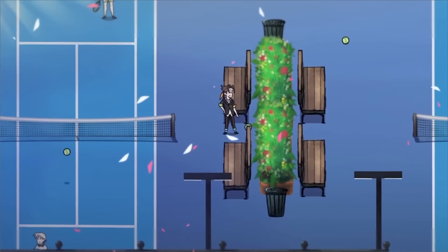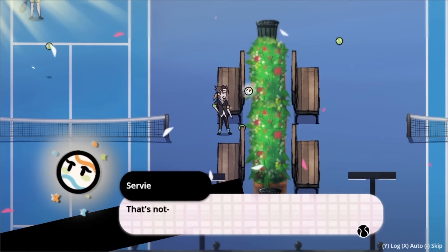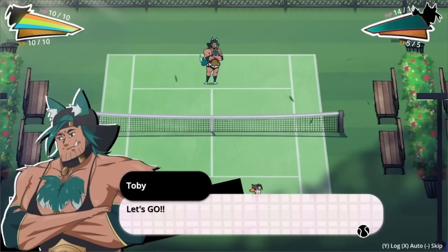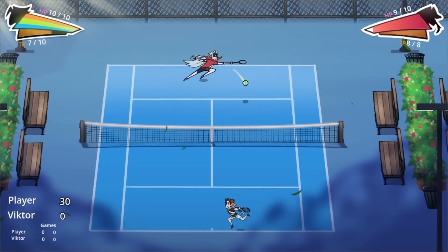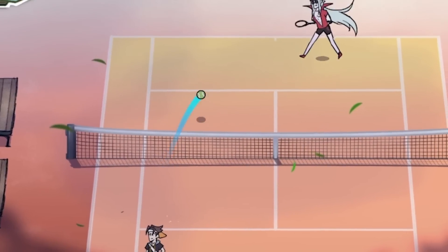Team up with a whimsical ball fairy named Servi to save the goddess of tennis, while engaging in wacky supernatural tennis duels with customizable skills. You'll also have the ability to romance a diverse cast of characters, each with their own stories, and develop your relationships to enhance your abilities in doubles matches.